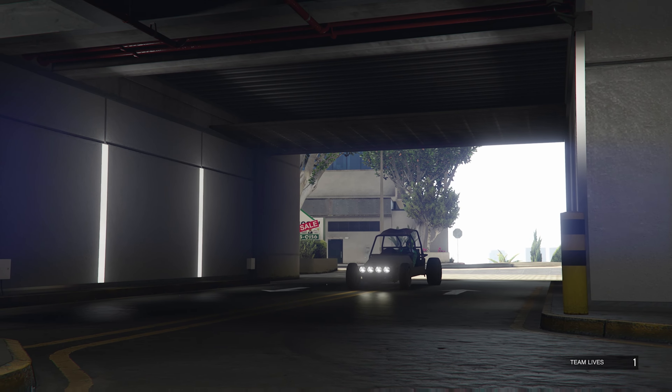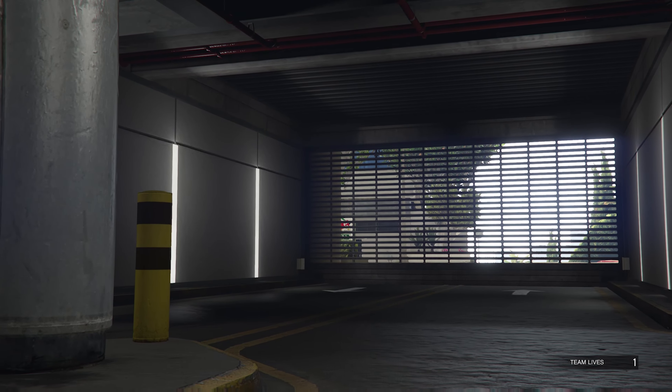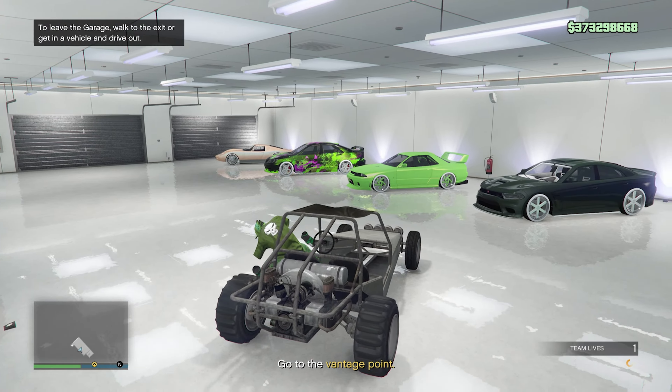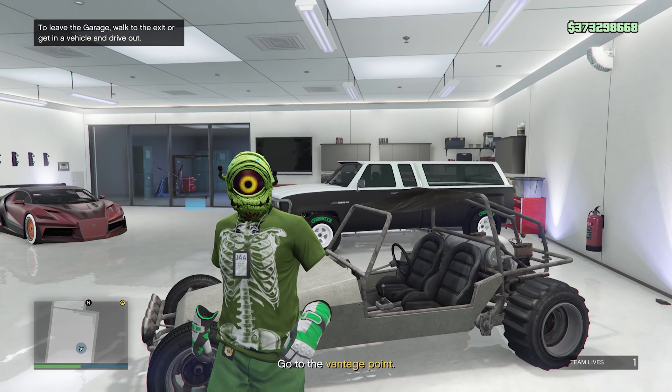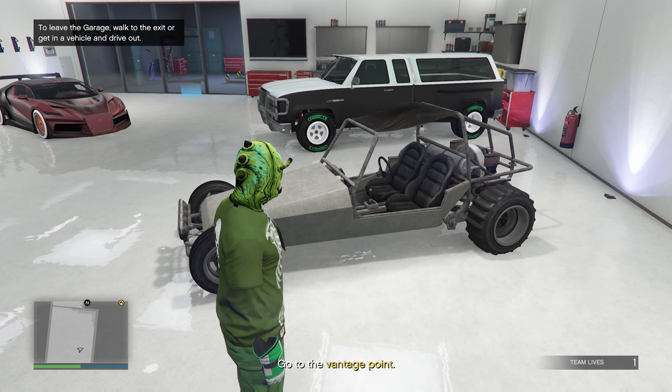By driving the vehicle into the garage we're saving the vehicle, but the vehicle does not have insurance on it, so that's something we're going to have to do next. Pop open your phone and just quit the job.